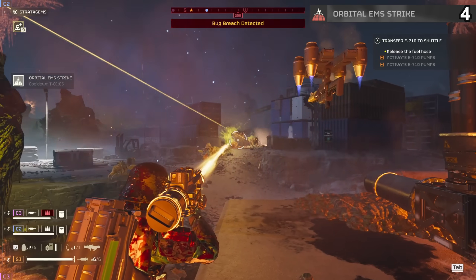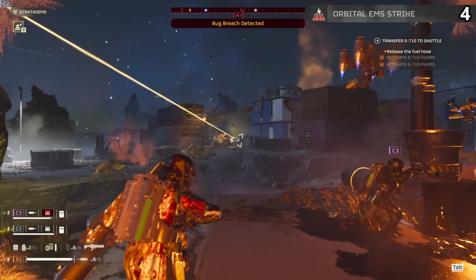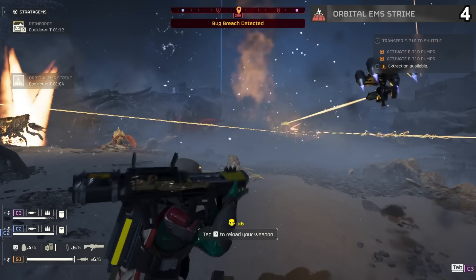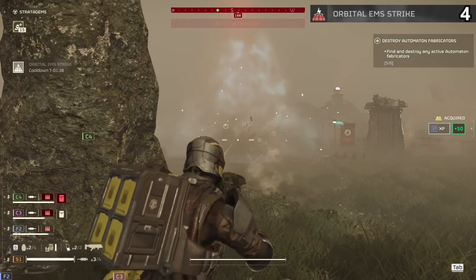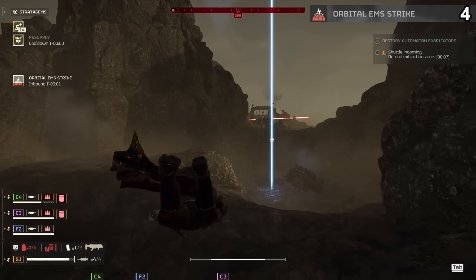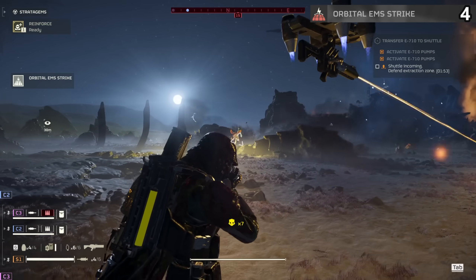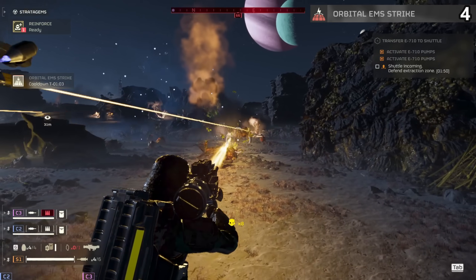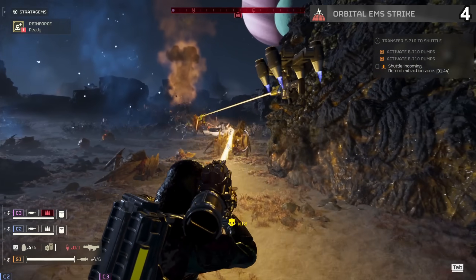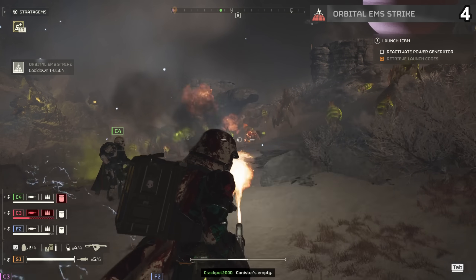The Orbital EMS Strike is very easy to overlook, mainly because most people see the support and say they're going big boom attacks or nothing. But the EMS can be a lifesaver and one of the most powerful stratagems if used correctly. With one of the fastest cooldowns, you get an accurate strike that creates an EMS field — this distorted electric area will completely freeze or stun any target who wanders inside, completely cutting off an entire area. Chargers are frozen in place, hulks can't get to you, and everything else lets you freely shoot at it. This also lets you more accurately place other stratagems, especially hitting chargers with a 500 kg.